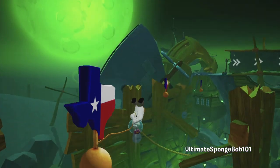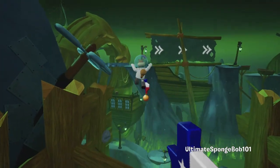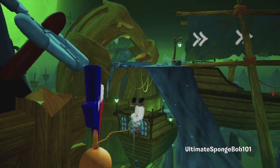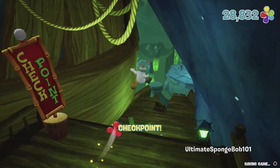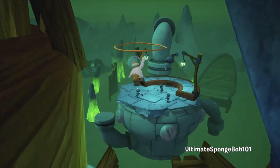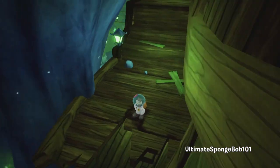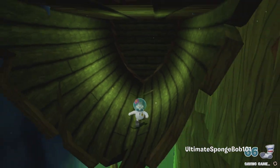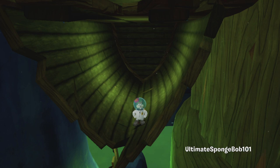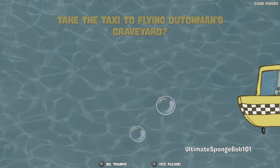We'll hook onto these Texas hooks, get the third one over here, and land ourselves on this little platform checkpoint. Now underneath this - if you move the camera this way - you can see a sock. 66 socks, awesome! This is essentially the only sock in the Graveyard of Ships area, so now we are up to two out of three.